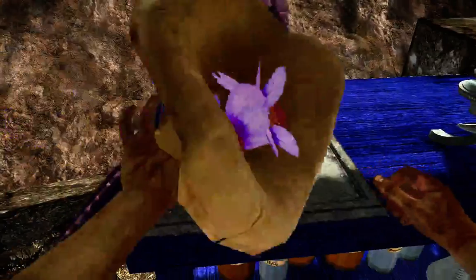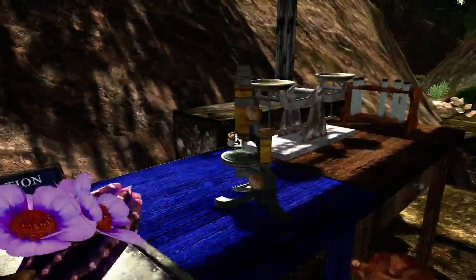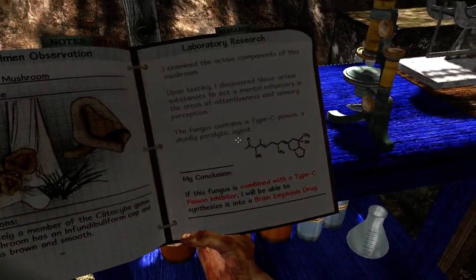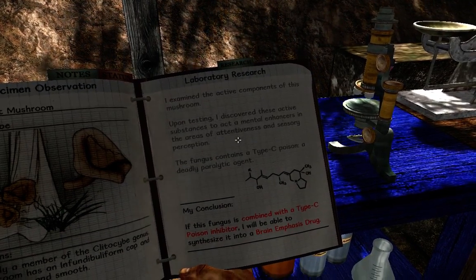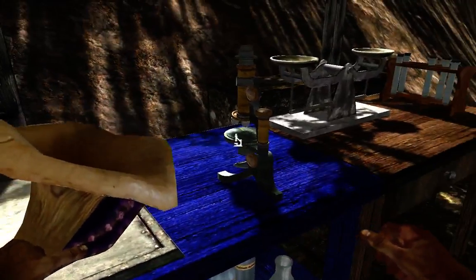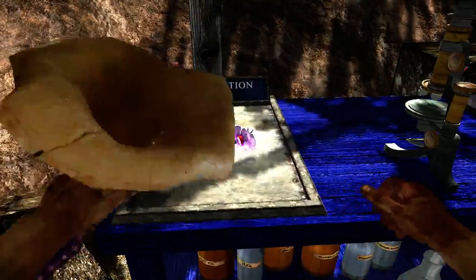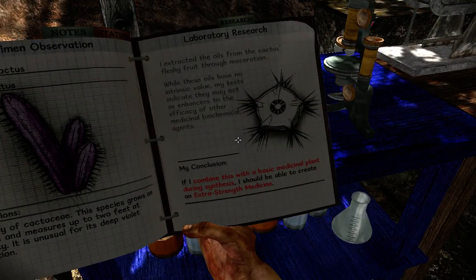There's some people who will be able to use a map, use a compass, triangulate the position and find everything perfectly. I can do it all without the map, compass and triangulating — I've got it all built into my head. I just don't know where this is, but I found it. This is a type C poison inhibitor. And if it's combined with something, it'll make a brain emphasis drug — that doesn't sound very desirable. If it combines with a medicinal plant, so it's a super drug thing. And this, if I combine it with a basic medicinal plant during synthesis... it's another booster.